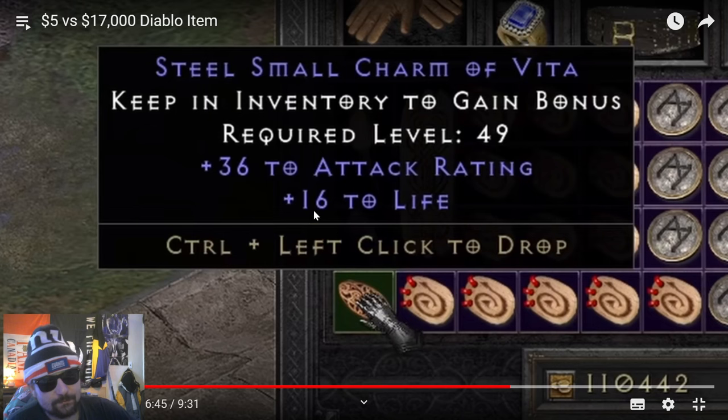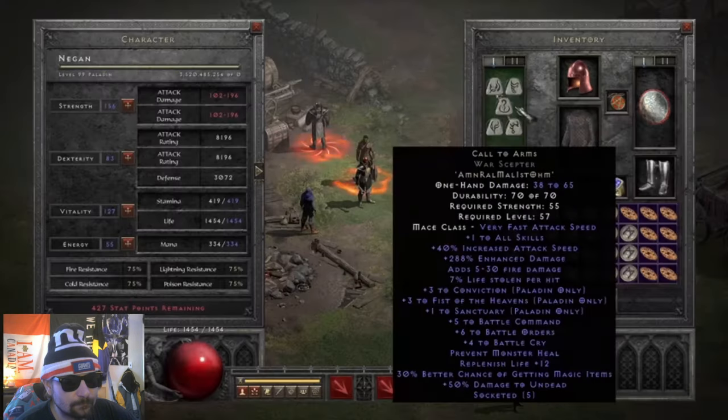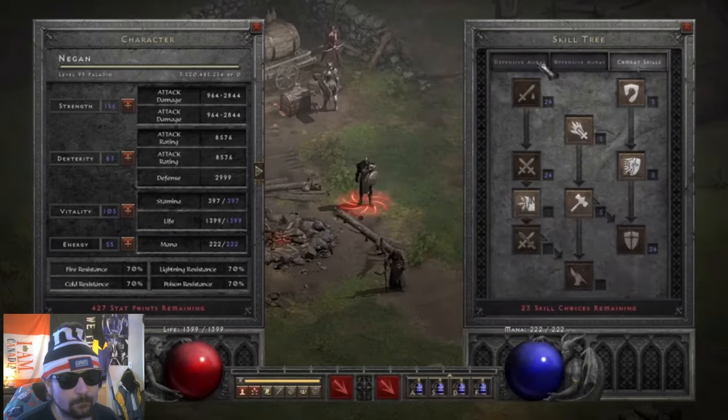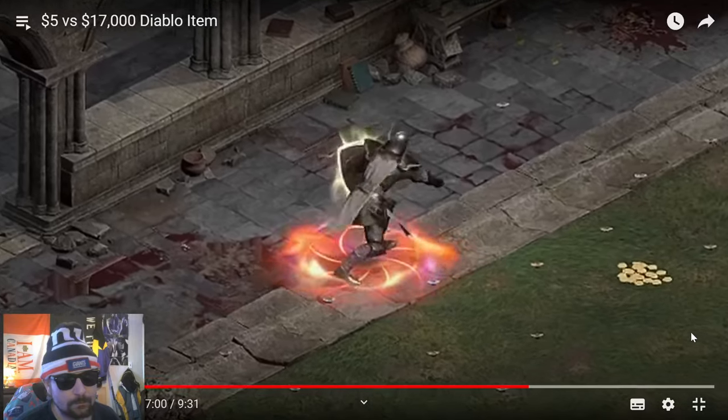These charms are insane for attack rating — through the roof. Plus 16 to life per charm — if some had plus 20 to life, that'd be even better. Filling the entire inventory with these is surprisingly affordable. Could it be this simple? Could this budget brawler make the Grief-killer sweat? He decided to challenge the player with the seventeen thousand dollar axe.